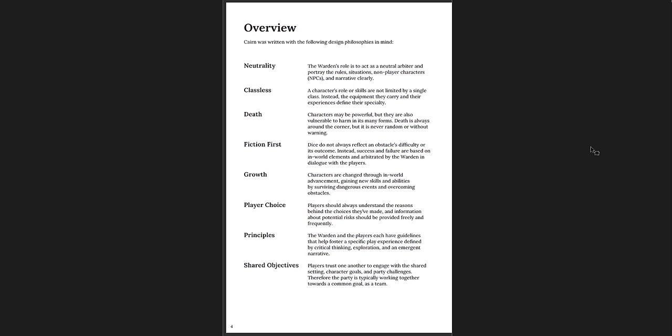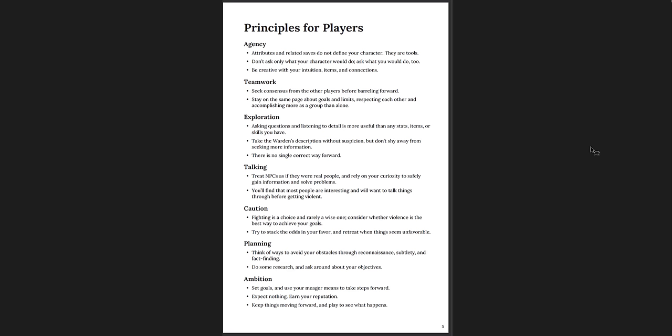You get a nice overview of Cairn itself — the different design philosophies. Neutrality, that's the GM. Classless. Death. Fiction first. Growth. Player choice. Principles and shared objectives — that's a great breakdown of this particular system. Here are the principles for players: agency, teamwork, exploration, talking, caution, planning, and ambition. Those are great old school design principles, and it's great that they have them for Cairn here.